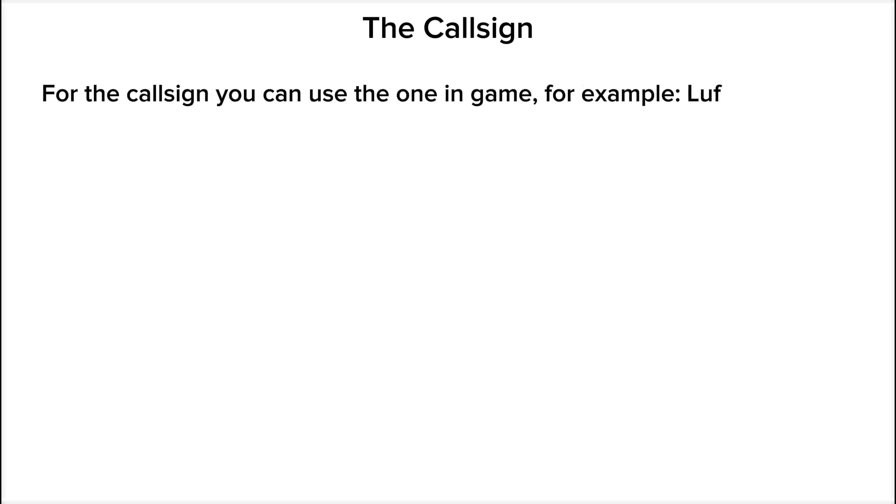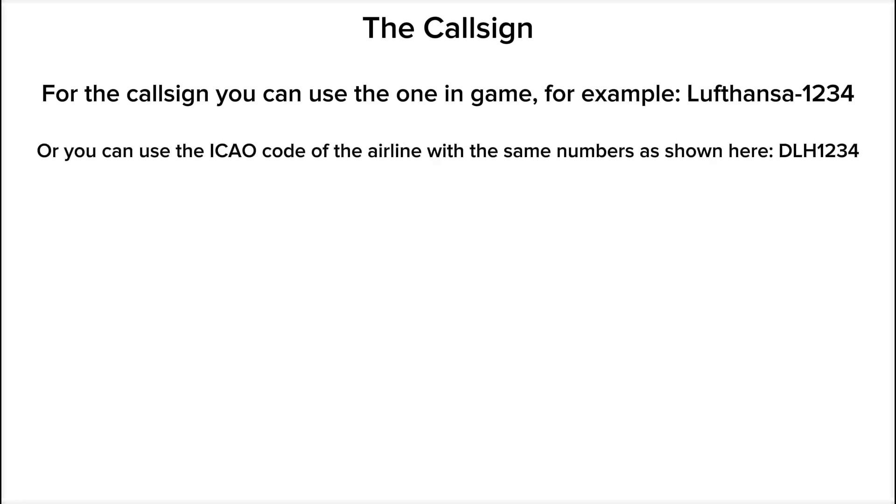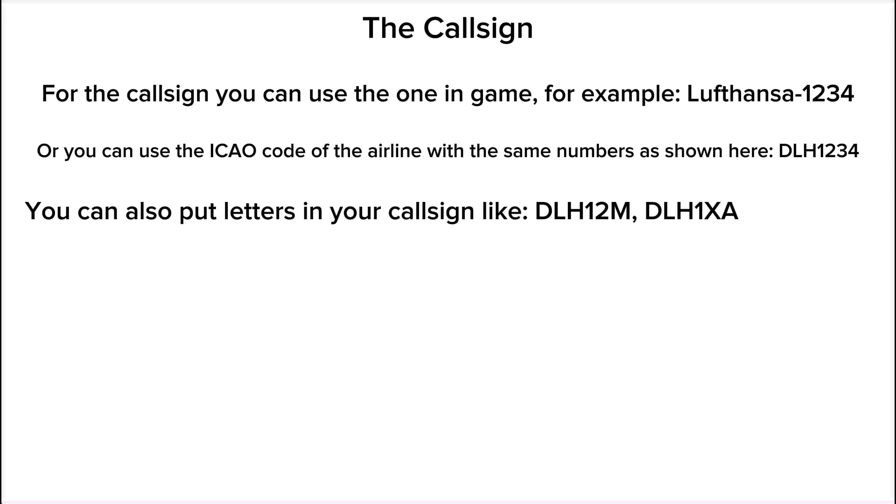For the call sign, you can use the one in-game — for example, Lufthansa 1234 — or you can use the ICAO code of the airline with the same numbers. You can also put letters in your call sign, like Lufthansa 12 Mike, Lufthansa 1 X-ray Alpha, or Lufthansa 34 Kilo.